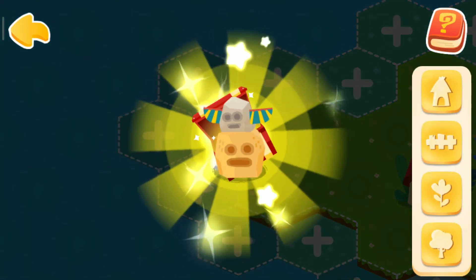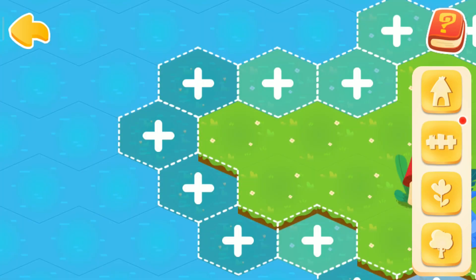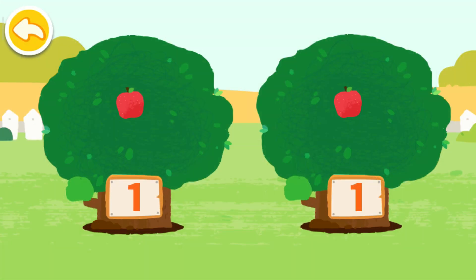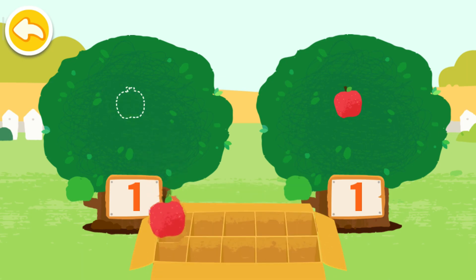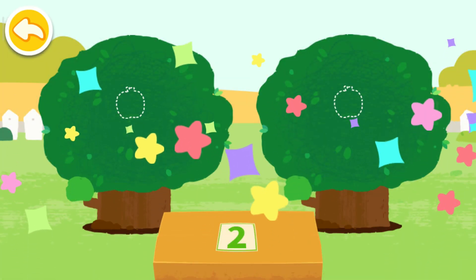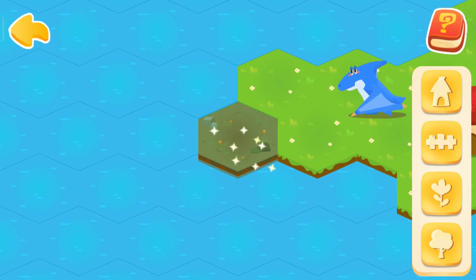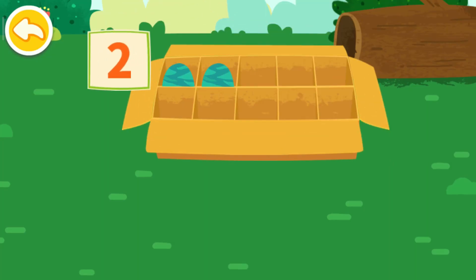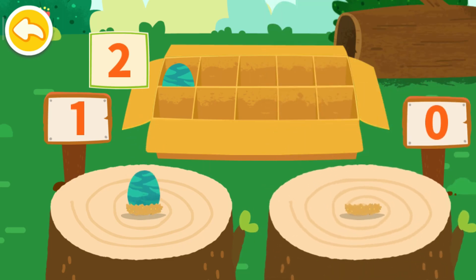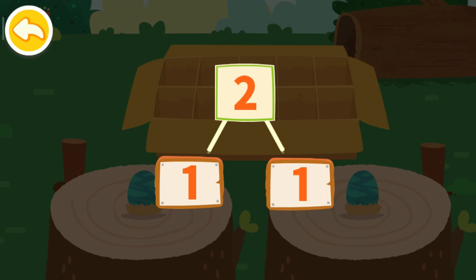Isn't it a treasure chest? This decoration is so pretty! Continue to help dinosaurs expand their homeland and get more dinosaurs! One, one — let's pick fruits! One, two, one and one can compose two. Let's put the dinosaur eggs onto the wooden stake! One, one, two — can decompose to one and one.